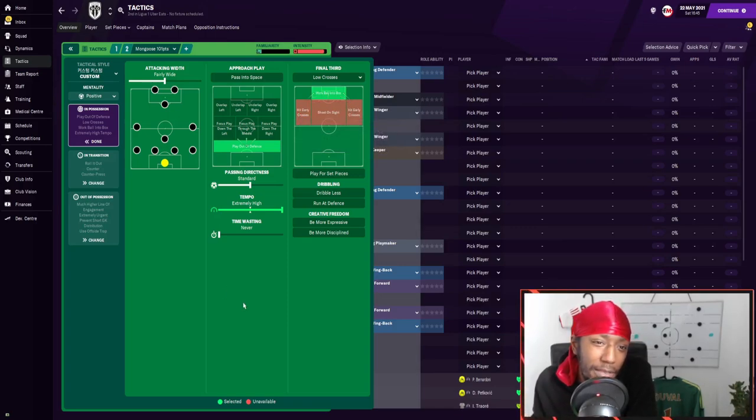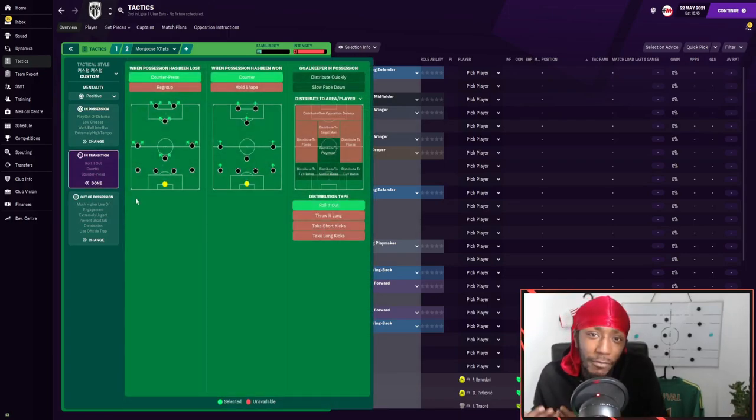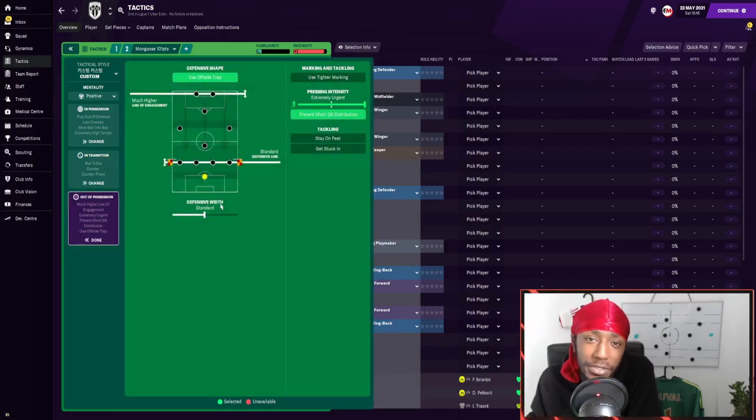In the final third, we are going to be putting in low crosses and also working the ball into the box. In transition, we're going to counter-press as well as counter — for me those are kind of the normal instructions on Football Manager, especially if you want to build a successful tactic. When the goalkeeper's in possession he will roll it out. Out of possession, we are using the offside trap with a much higher line of engagement, standard defensive line, standard defensive width, extremely urgent pressing, and preventing short goalkeeper distribution.